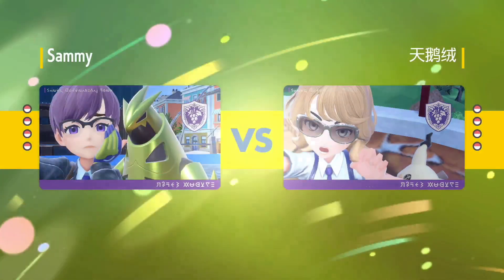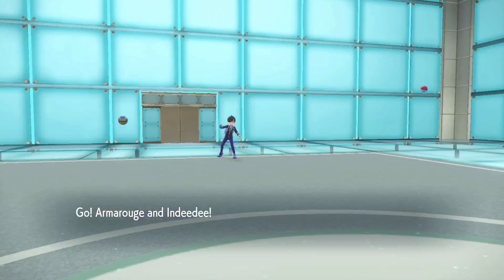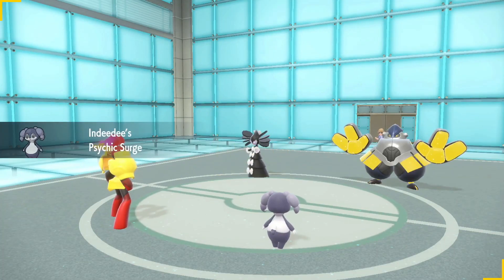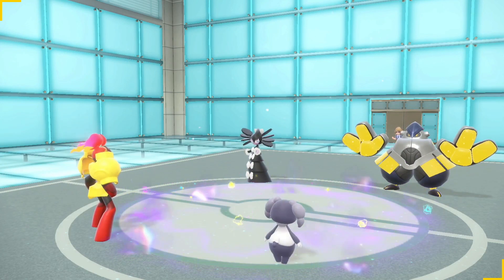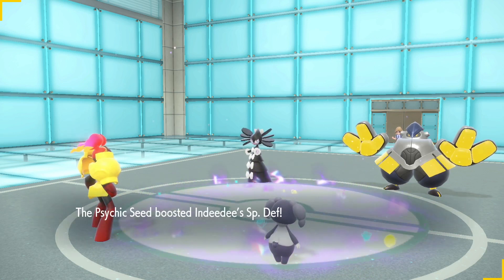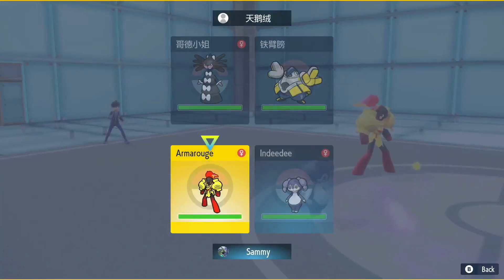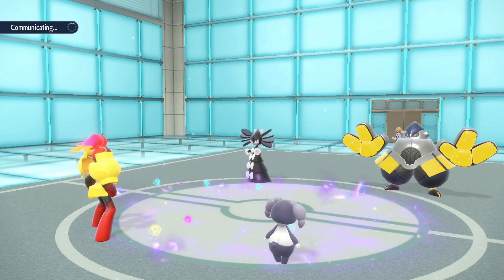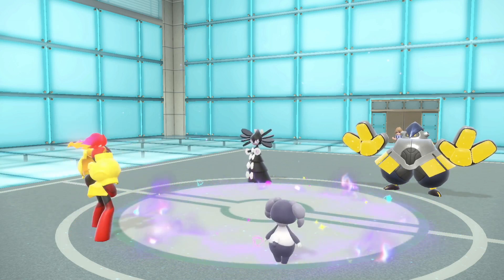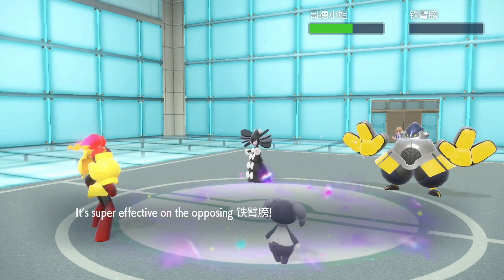Alright, here we go. Gothitelle and Iron Hands lead as expected — fakeout Trick Room. Honestly, they can't fakeout because we have Psychic Terrain! So we can just fire off Expanding Force and Helping Hand — that should be really, really big damage. If Trick Room does go up, I mean, we have Torkoal in the back. So really, what are we worried about? And we one-shot the Iron Hands. Holy.